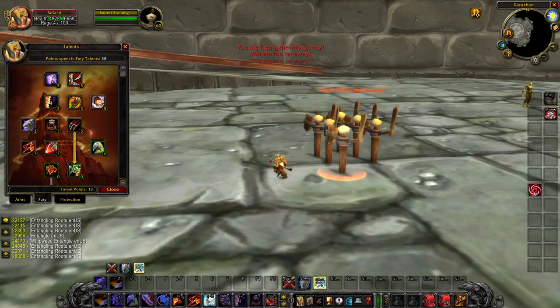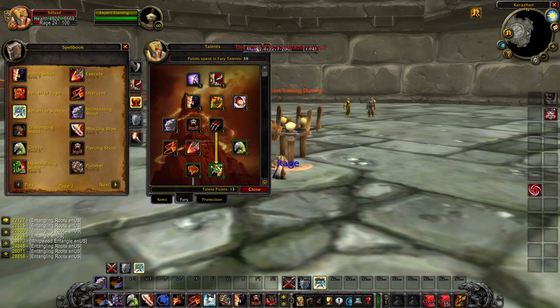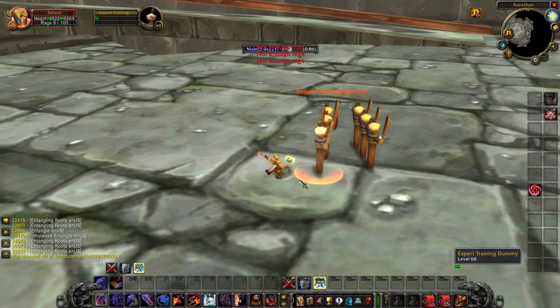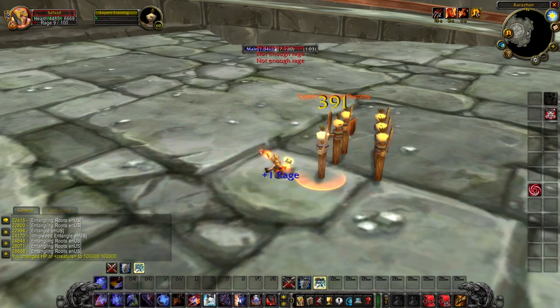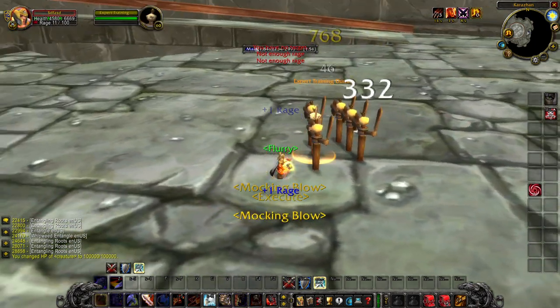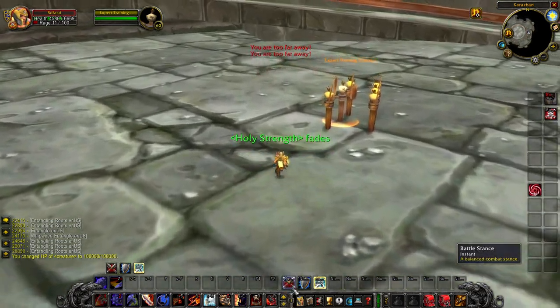Decapitate reduces the rage cost by 5 for Execute at max rank, bringing it down to 10 rage. This is very big because reducing the rage cost allows you to do a lot more Executes. With higher tiers of gear and more hit bonus, you will essentially be using Execute on global cooldown during the kill phase. Setting the dummy to 100,000 HP and dealing 90,000 damage — with a 10 rage Execute, you're able to essentially spam it on the enemy, which is some of the best damage in the game.